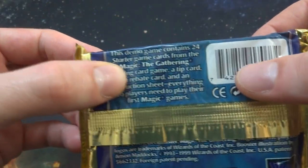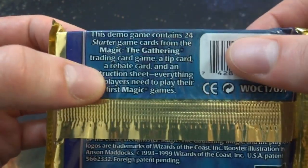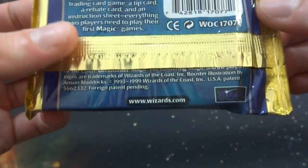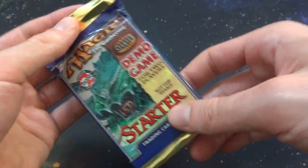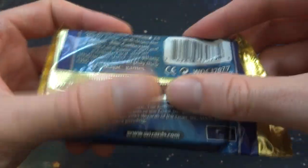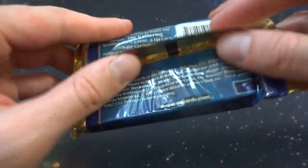It says that this demo game contains 24 Starter Game cards from Magic the Gathering Trading Card Game, a tip card, a rebate card, an instruction sheet — everything two players need to play their first Magic game. So this is aimed towards players to play their first game of Magic, really get them into the game. I'm not sure if card shops gave these away to new people who were just interested in the game without making them buy anything, which would be a really cool way to get people into it. It says Wizards of the Coast — this was made in 1999. Pretty crazy.